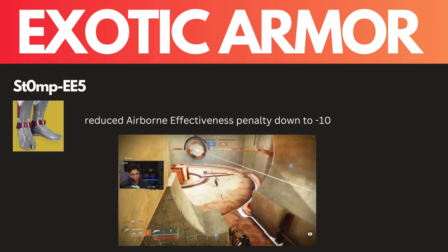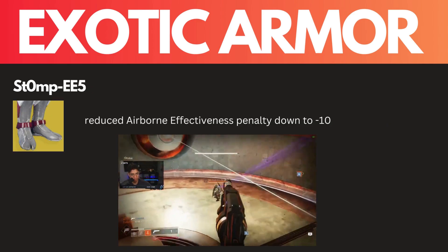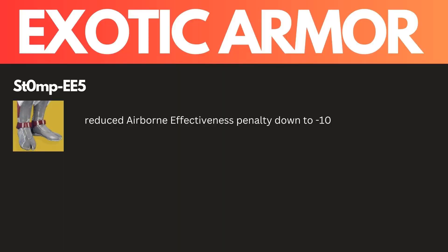Moving on to the long-awaited Stompy buff. Stompees will not give you negative 50 airborne effectiveness, but will still have a negative 10 airborne effectiveness, so you can still build into it and counter that.